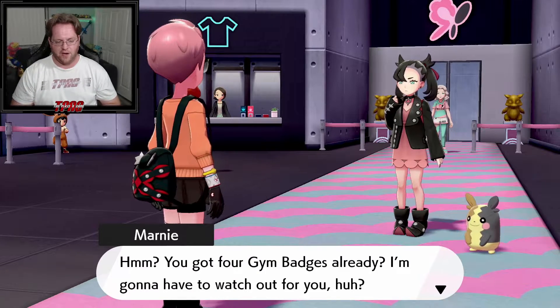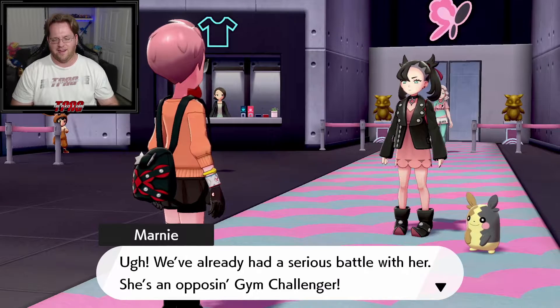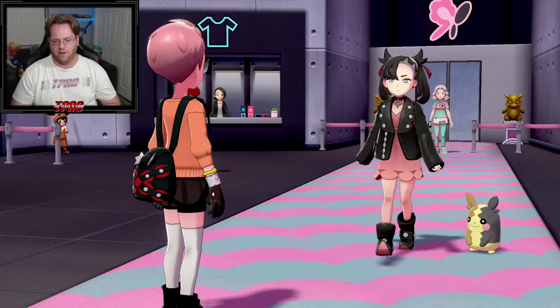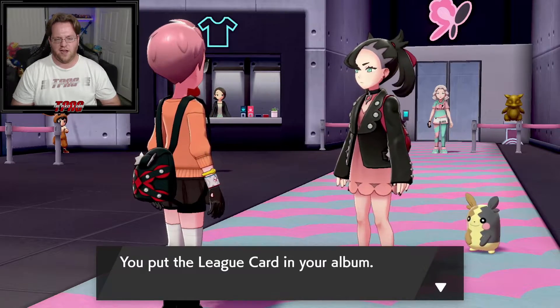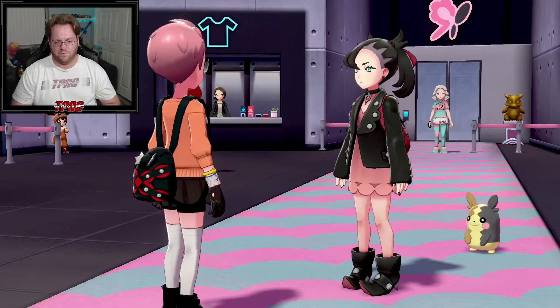Oh, here we go — Marnie! She says I've already got four gym badges and she'll have to watch out for me. Even Morpeko is wary. She wants Morpeko back, but we already had a serious battle with her — she's an opposing gym challenger. She hands over one of her elite league cards and declares me her rival from now on. She says we're meeting in the finals.